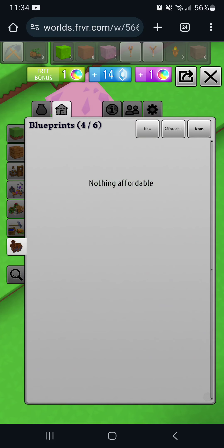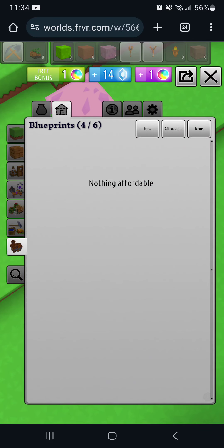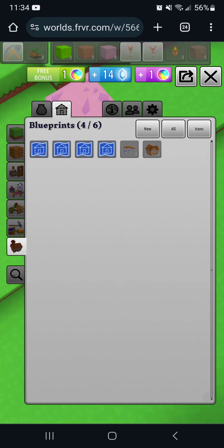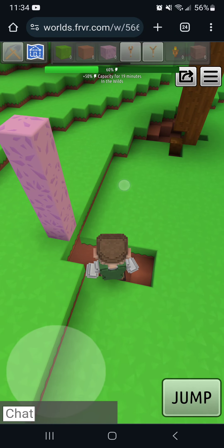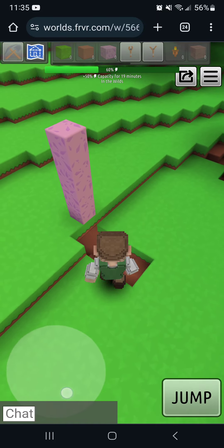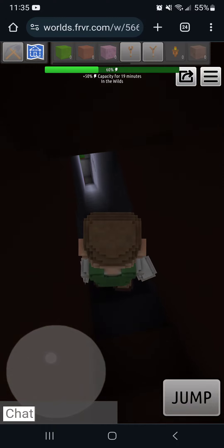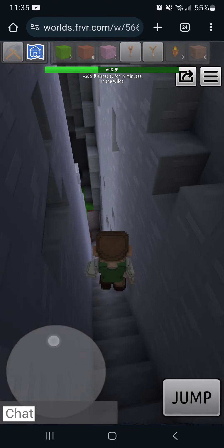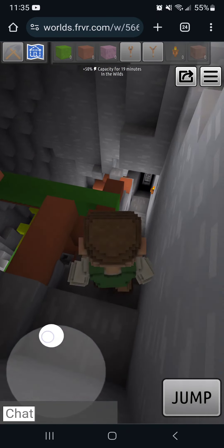Before I knew how to go into the menu and click home under information and hit the go button, I couldn't find it. I went through all these options and found blueprints — you have to hit 'affordable' to show all items. I was placing blueprints to help light up the area and finally got back to the top of the hole. It's such a deep hole.